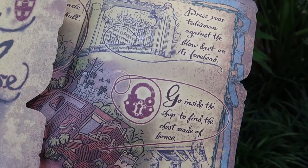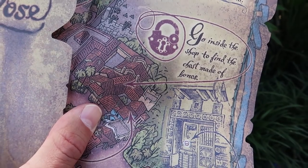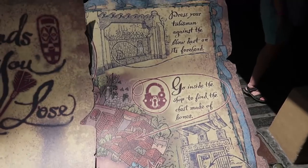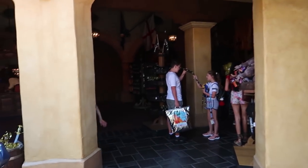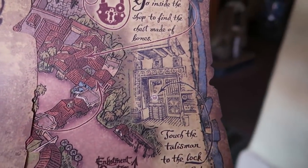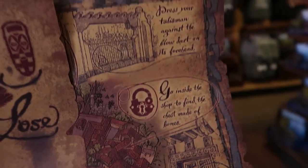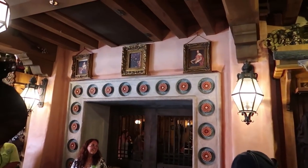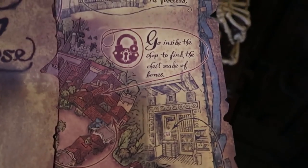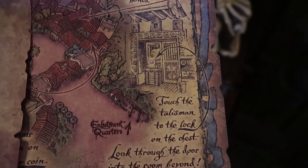We have to go inside the gift shop to find the chest made of bones. We're gonna go inside the Pirates of the Caribbean gift shop - there it is, that's what we're looking for. Back at Pirates of the Caribbean, headed over to the gift shop. This one's proving to be a little bit more difficult to find. There was somebody taking a photo in front of it so I got confused.